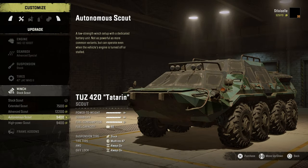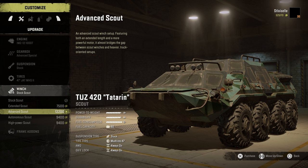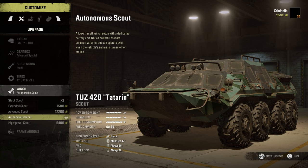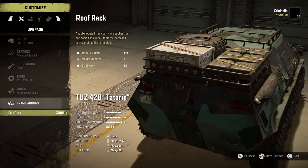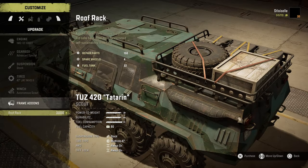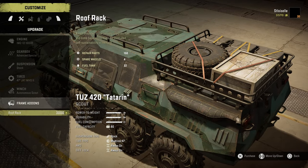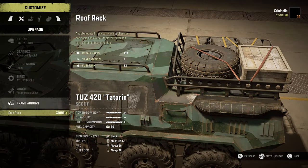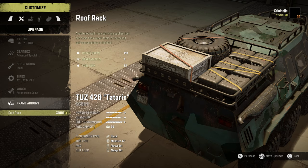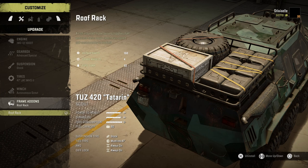We obviously need the autonomous scout winch. The advanced has just a more powerful motor and more length. The high-powered is a step up from that. We're going autonomous. This thing doesn't flip over very often — it's a pretty stable vehicle. We've got 150 repair points, four spare tires, and 32 gallons of fuel. That's not a lot of fuel — kind of a bummer. There's beacons, horns, the sunshade — I like how there's two. And fog lights? Yes please. The more lights the better.